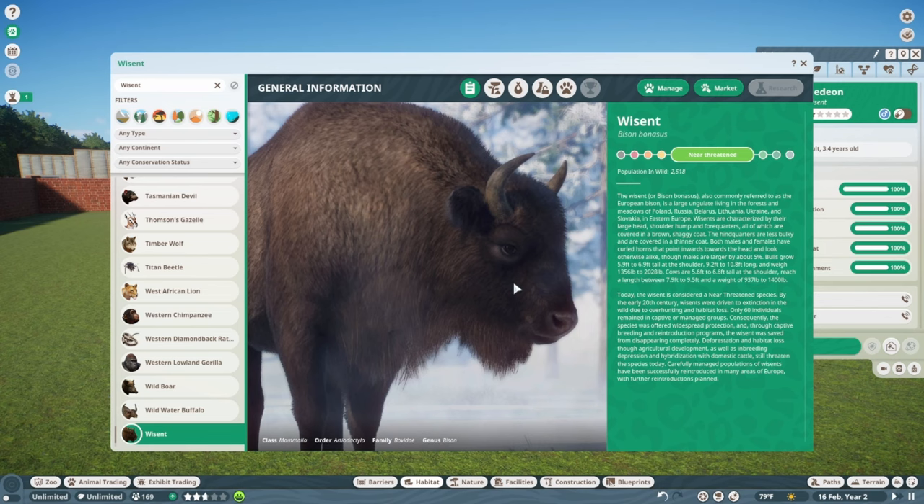Today the Wisent is considered near threatened. By the early 20th century, Wisents were driven to extinction in the wild due to over-hunting and habitat loss — only 60 individuals remained in captive or managed groups. The species was then offered widespread protection, and through captive breeding and reintroduction programs, the Wisent was saved from disappearing completely. Deforestation, agricultural development, inbreeding depression, and hybridization with domestic cattle still threaten the species today.